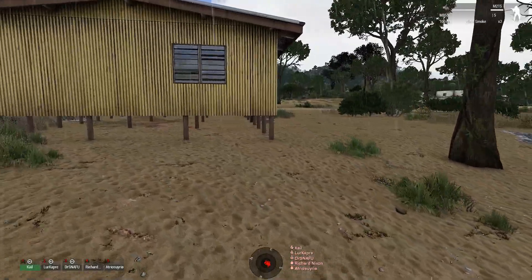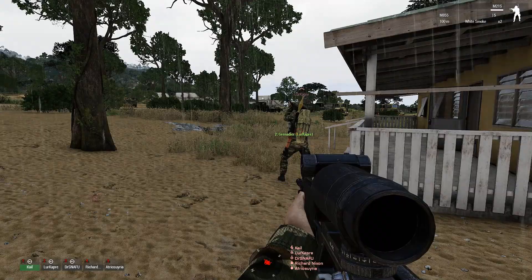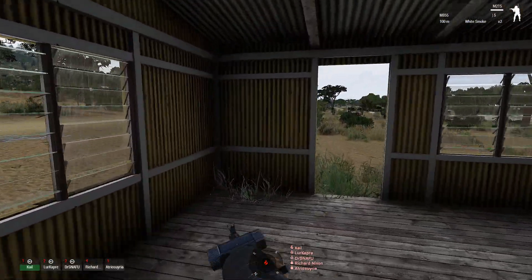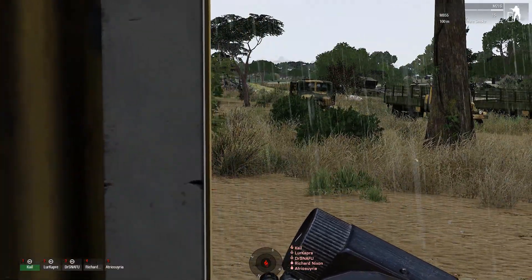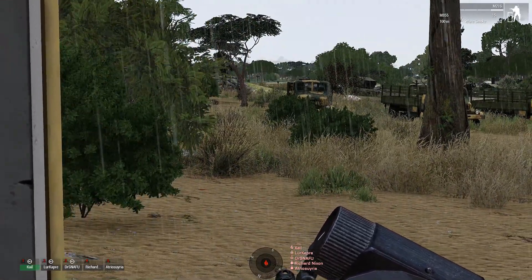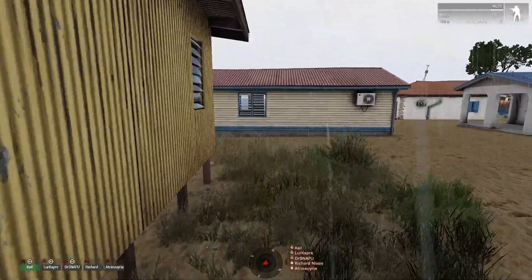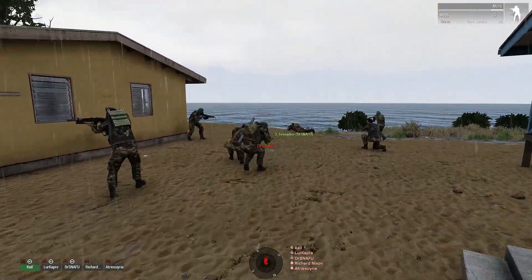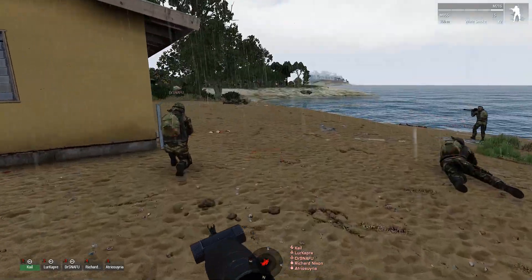Light him up! Okay, we're good to go. We're gonna hold here. Go along to the beach and then poke your head over that little corner where these guys were poking their heads from. Eagle, hold fire — we're pushing up. We're making a base of fire right here.